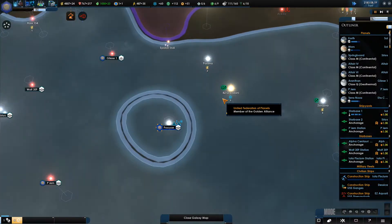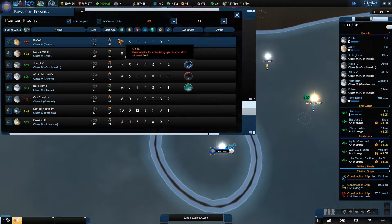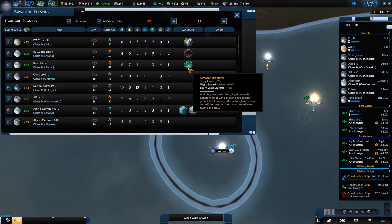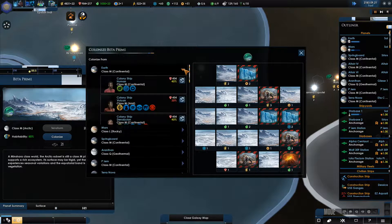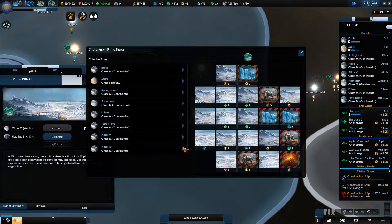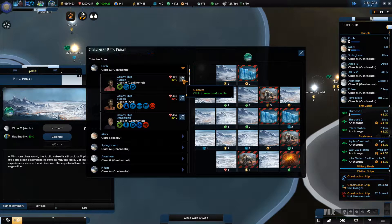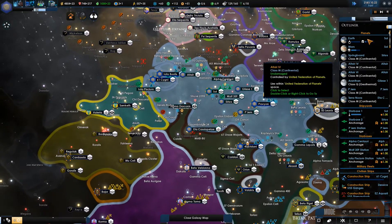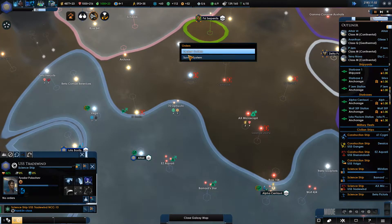I want to find a good planet to colonise. Let's look at the expansion banner. Look at Beta Prime — looks quite a nice candidate. Construction complete. No aggression pact, that's okay. There's a trade wind but there are so many enemy ships around here it's a bit difficult to actually go anywhere.